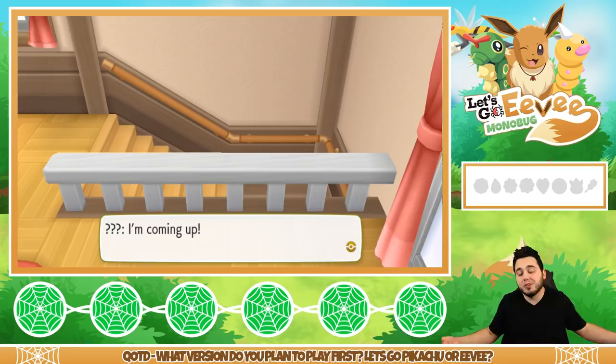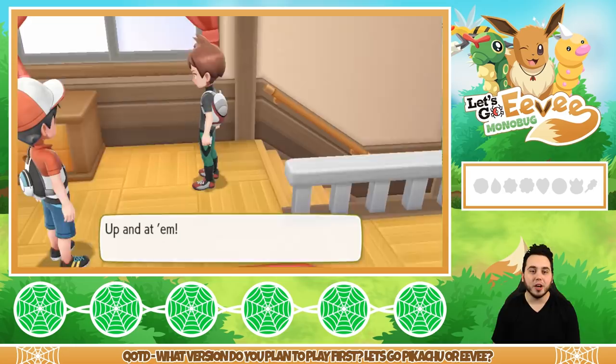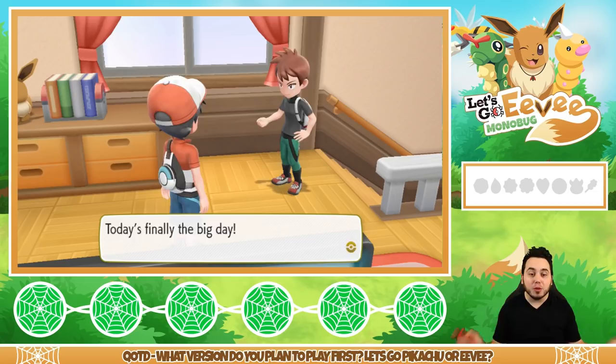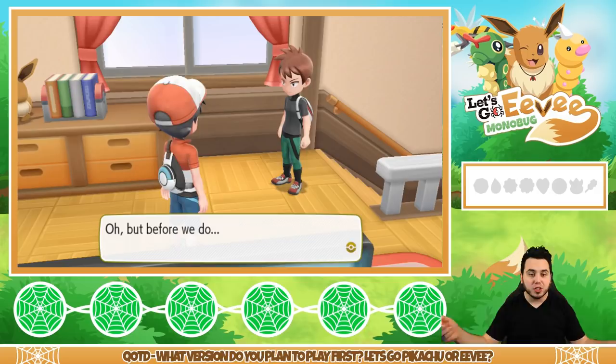Chase came to get me — today is finally the big day. We're finally going to get our first Pokemon from Professor Oak and become real trainers. He mentioned an email. He's going to book it to the Professor's lab and he'll see me there.